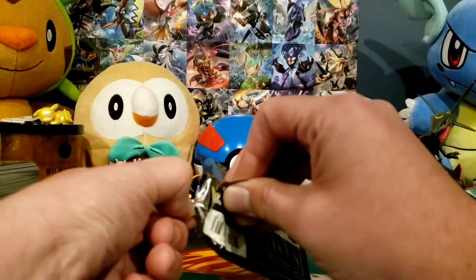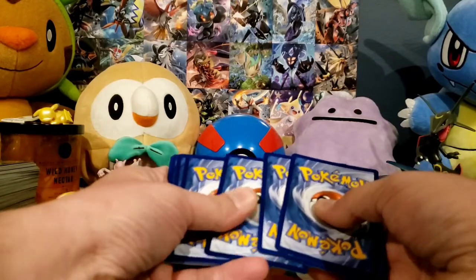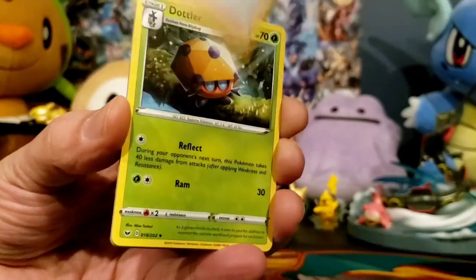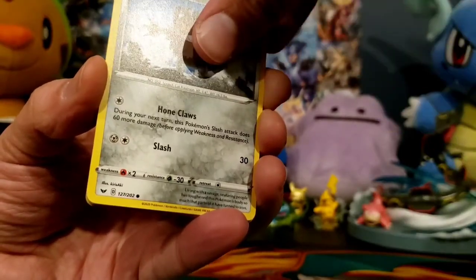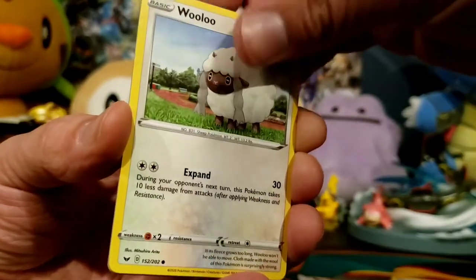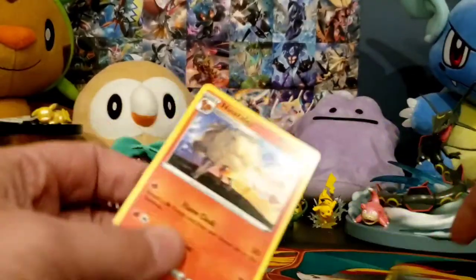Just opened it off camera. Code card. I really hope that one same person doesn't collect all the cards — leave some for other people, be fair. Grass Energy. Sudowoodo — fake tree man. Hop. Dotler. Galarian Meowth — I'm gonna say it as Galarian. If you don't like it, unsubscribe. Sizzlipede. Wooloo. Grookey. Sobble. Reverse Holo Pawnyard. And... Non-holographic Ninetales.